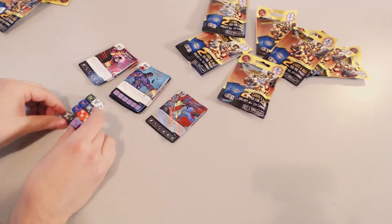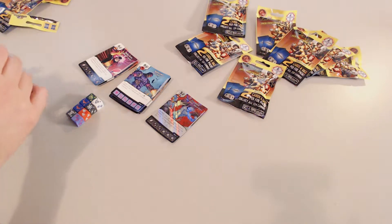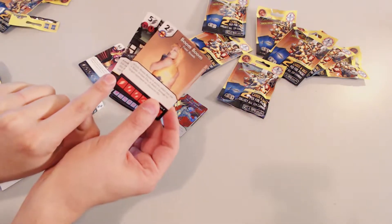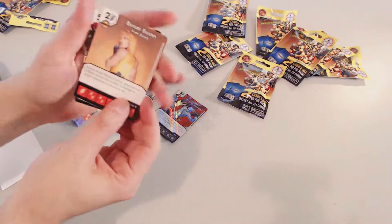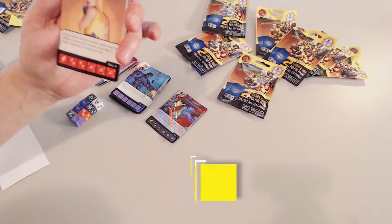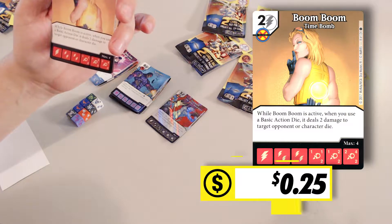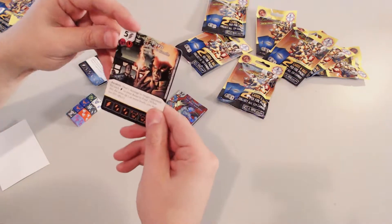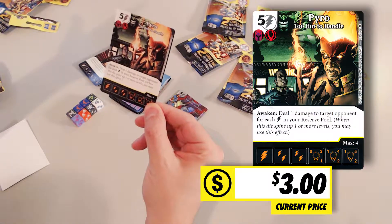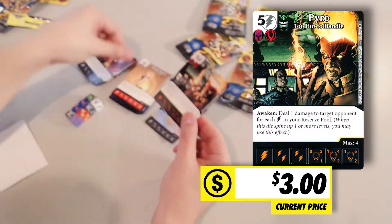It's gonna be hard to zoom in — we are rocking the webcam. We do have our first rare card. X-Men team, Boom Boom for two. I love that cost. While Boom Boom is active, when you use a basic action die, it deals two damage to target opponent or character die. Interesting — more removal. Pyro for five, Awaken: whenever you spin this up a level, deal one damage to target opponent for each lightning bolt in your reserve pool.